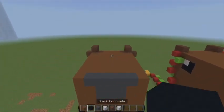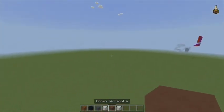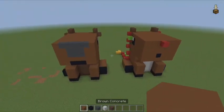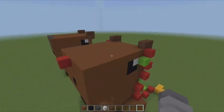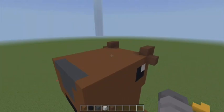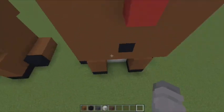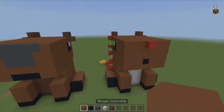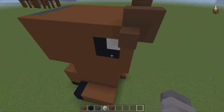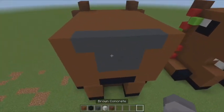You'll need brown concrete, black concrete, gray concrete, white concrete powder, and brown terracotta. I haven't built the capybara in survival yet, so I don't fully know how much you need, but I've built the reindeer in survival and it uses roughly nearly three stacks of brown concrete. You only need two white concrete powder and not a lot of the other supplies.